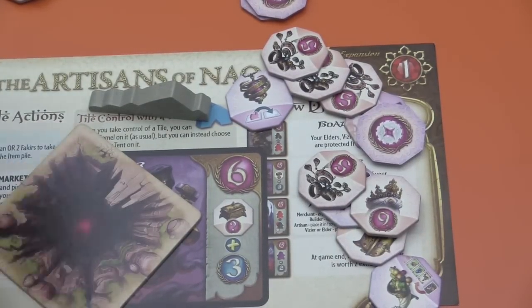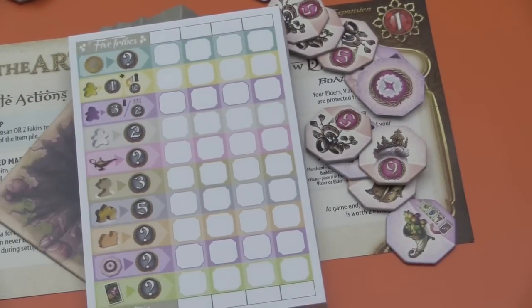Most points at the end of the game on the new handy-dandy scoring pad is the winner. As I said at the beginning, Five Tribes was my absolute favorite game last year, and The Artisans of Nakala certainly adds to the game — it does not detract. I was worried it would add length and complexity, but I have not found that to be the case. I would not recommend teaching the game to someone new with the expansion included.